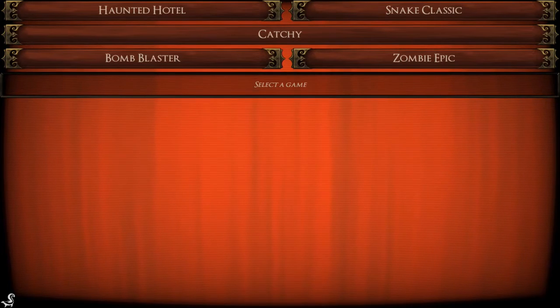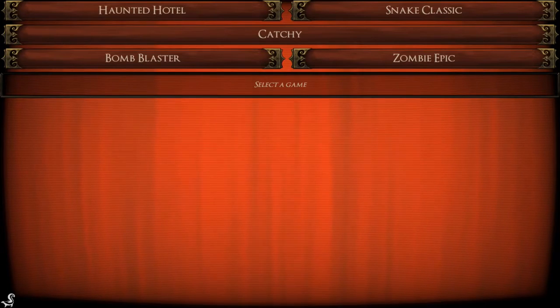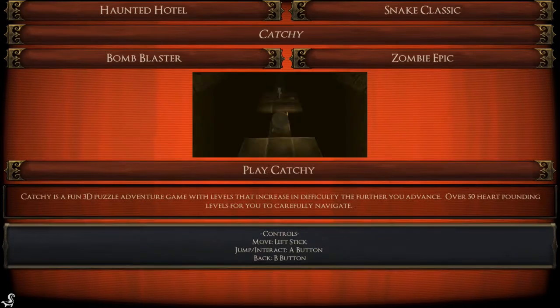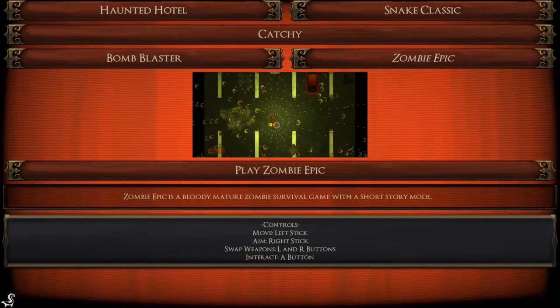Catchy tune — let me turn the volume up just a little bit. There are five games here, but watch this while you can folks — copyright. So there's Haunted Hotel, Snake Classic, Catchy, Bomb Blaster, and Zombie Epic. Which one do you want to start with? Roll the d6 — Catchy would be three, rolled a six, six is a re-roll, got three. So we'll start with Catchy.